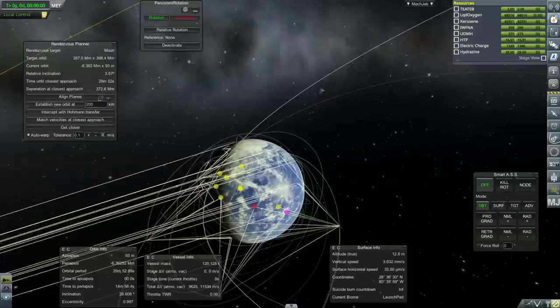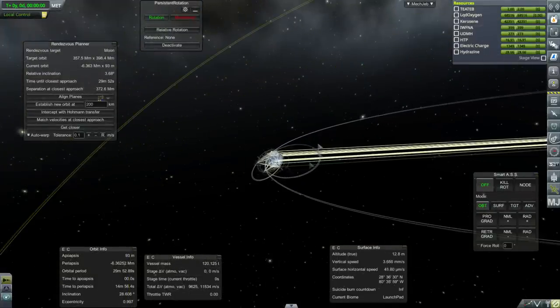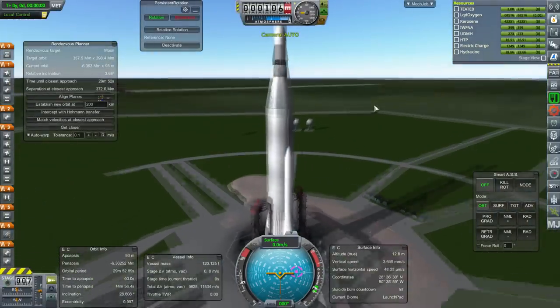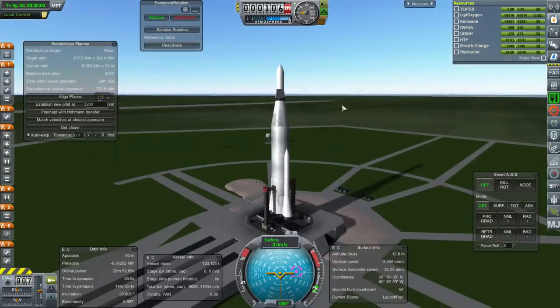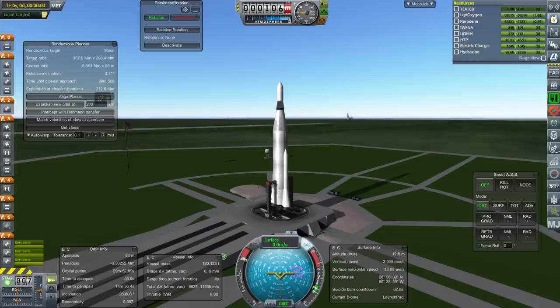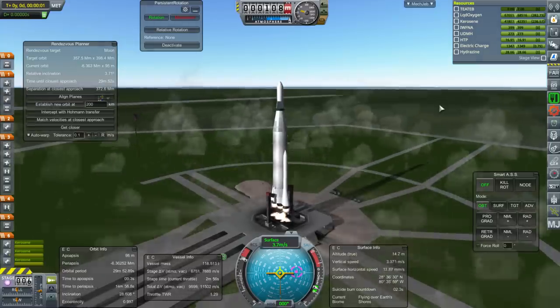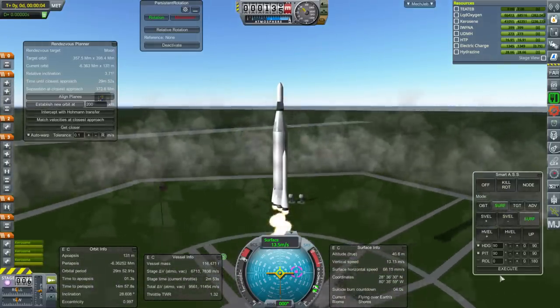It's not easy to do a direct transfer to the moon, so we're going to have to make orbit first. I think we've configured this rocket to do that, so that's not a problem. Throttle up, SAS on, and ignition — and launch. We have a bit more thrust-to-weight ratio now.